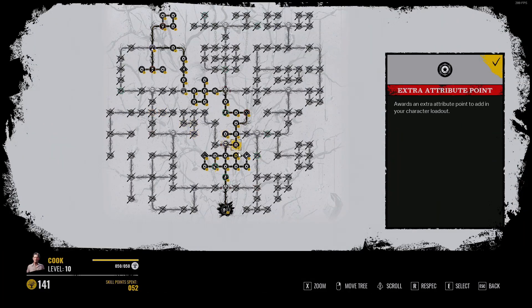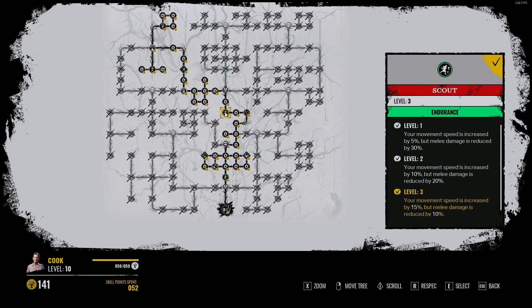The skill tree path I take is right here. The reason I go down this path is to get Scout, Serrated, and the Security Pins perk node — that is the path I take for Exterior Alarms.